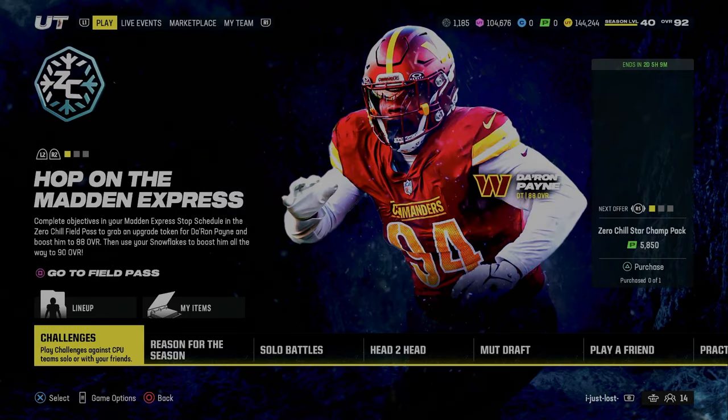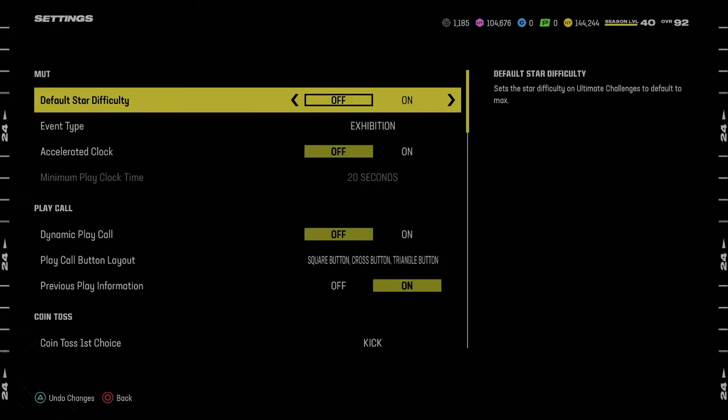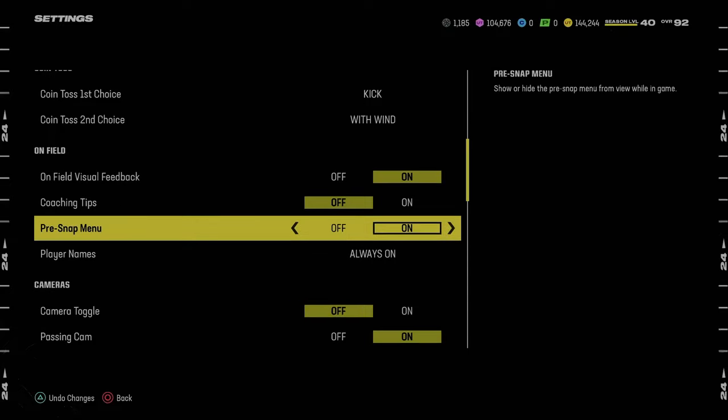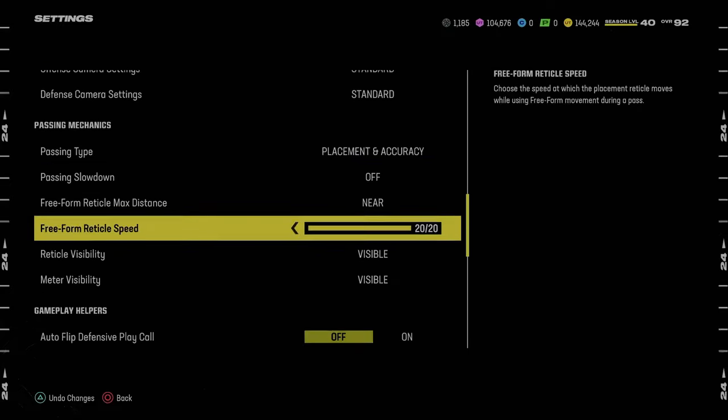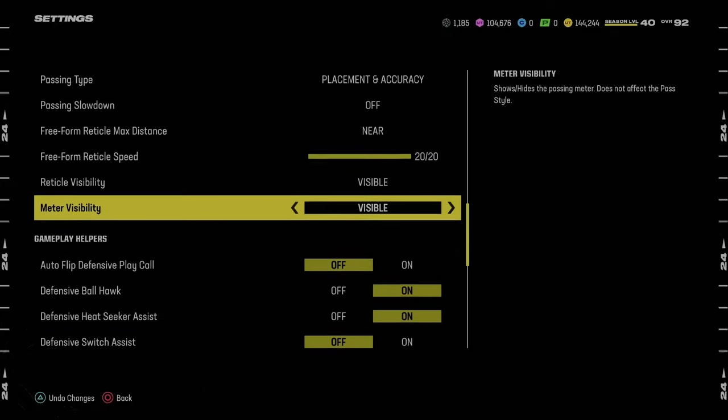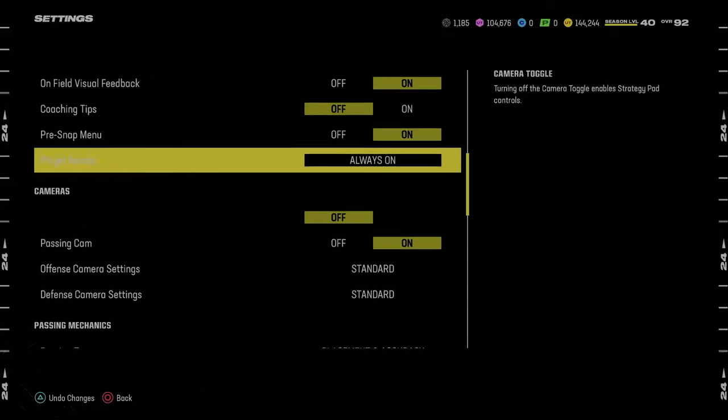Once you go in, if you ever get a black screen, hit circle or B and it will fix that. Click game options at the bottom — it's typically one of your internal buttons. Go through here and make sure all your settings are the same. It did transfer over here, but from experience sometimes it doesn't. If you're playing MUT, you need to make sure these settings do indeed transfer over.